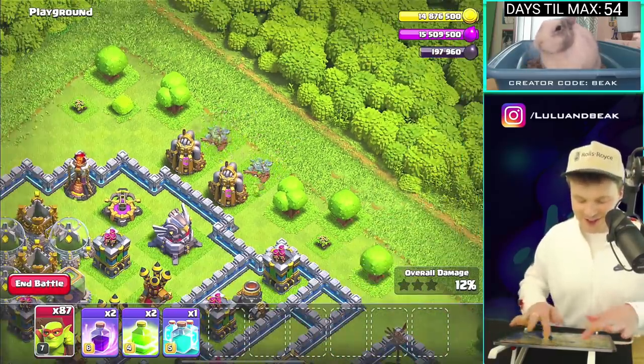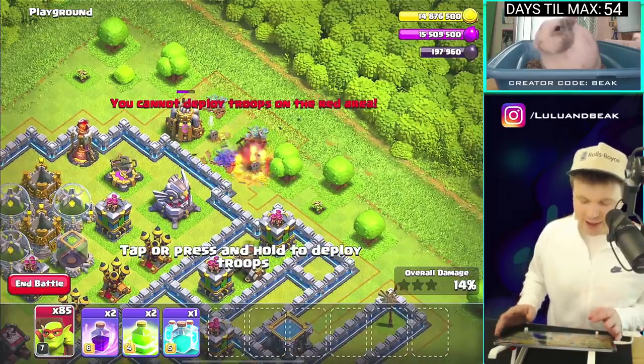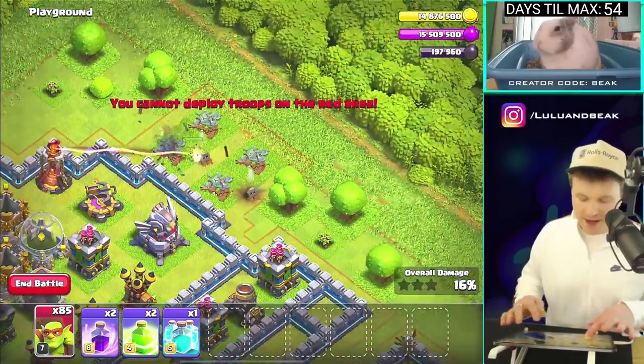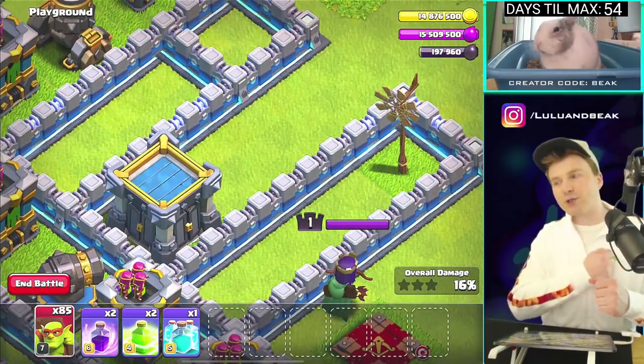We should try to two-star this base with just goblins - that'll be cool! Alright, we got to take out any distractions because, yeah, they're goblins. They're not dumb actually - they're smart. They go for exactly what they want, which I respect.